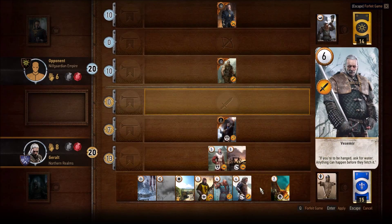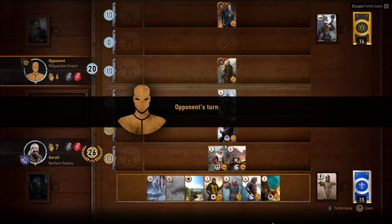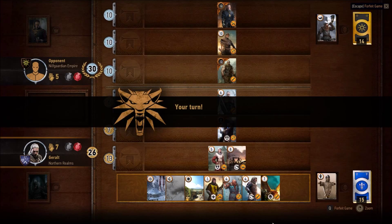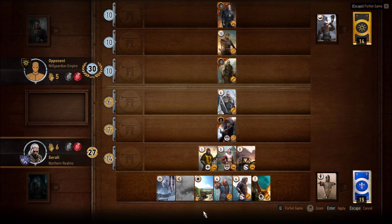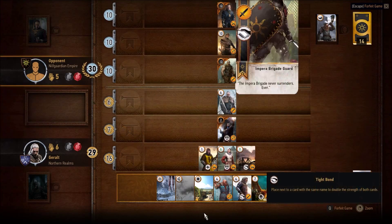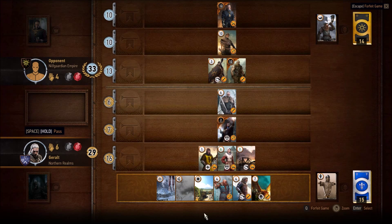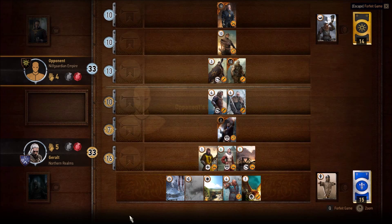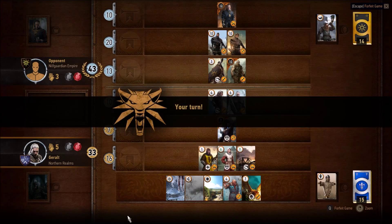By the way, when you see the strength encircled in kind of an orange fiery symbol, that means you can't harm that unit with magic — like the Impenetrable Fog card or the rain card that hurts siege equipment. Those don't affect cards with that orangey fire around the strength rating. So here I'm just laying cards down trying to build up my strength so I can beat him.